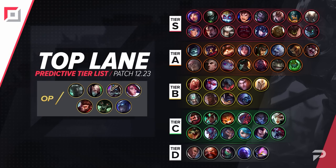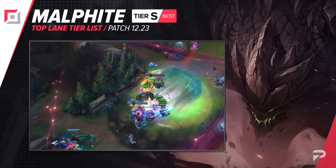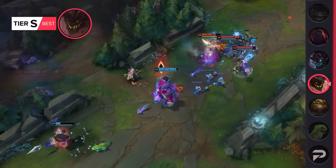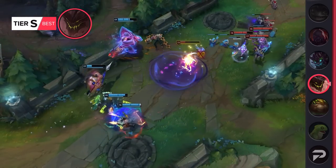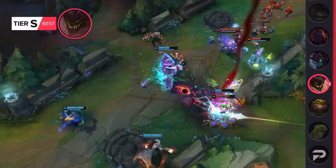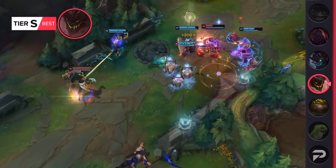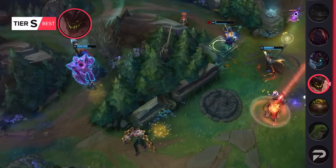Now let's get to that tier list. We'll start off with the top laners. Malphite moves up to the S tier this patch. Something we always try to stress is that you can't just measure a champion's strength by their win rate alone. Malphite looks kind of bad right now with a 49% win rate, but that's because a lot of people are tanking his stats with stupid builds — Heart Seal, RoA, and Luden's are not good ways to build Malphite. When you look at his win rate with Gauntlet and Jak'Sho, it's a bit over 51%, and that's pretty solid. Rock solid.